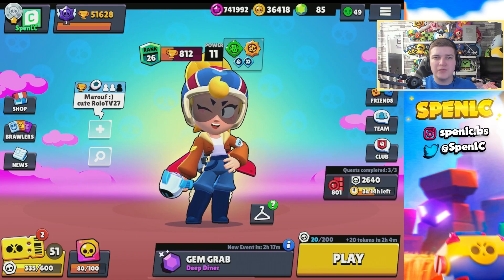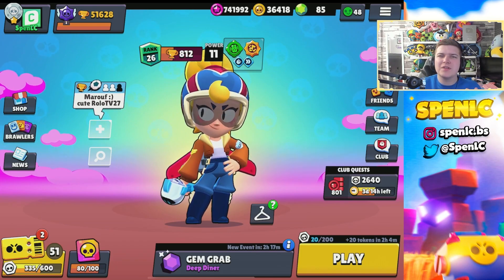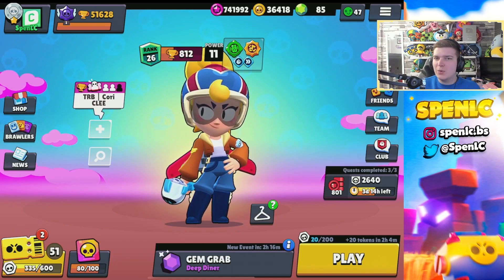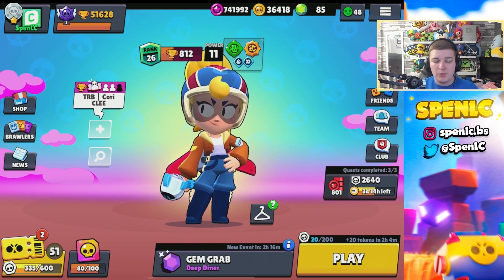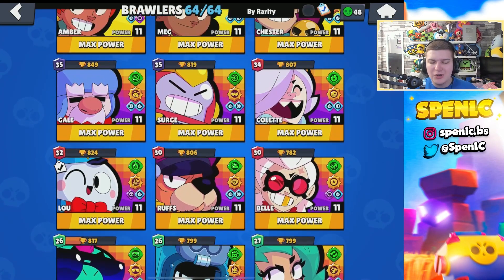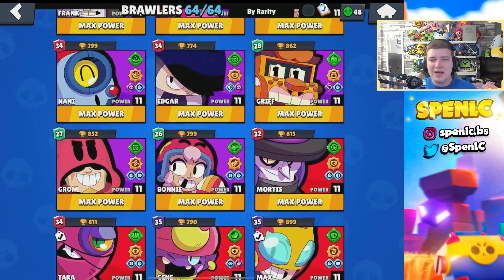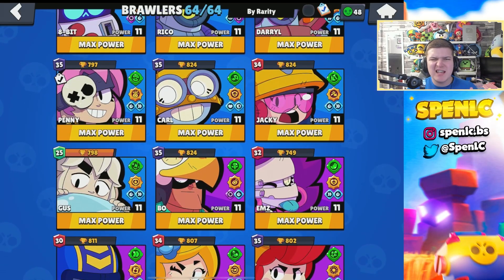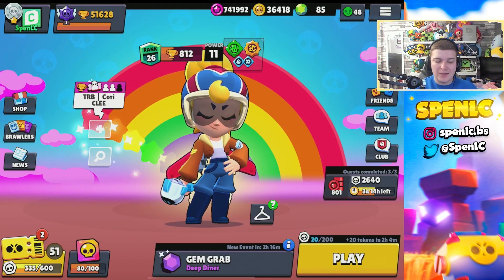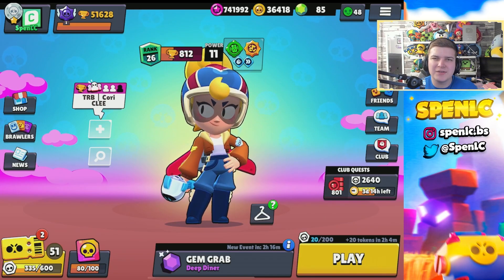That's gonna be it for today's video. I hope you enjoyed this one — let me know what you think are also really strong star powers in the game right now. There are a lot of really good star powers, but these ones are mainly the ones you basically can't live without. For example, with Surge you definitely need Serve Ice Cold. So yeah, that's gonna be it for today's video — hope you enjoyed it, don't forget to like, comment and subscribe, and I'll see you guys next time.